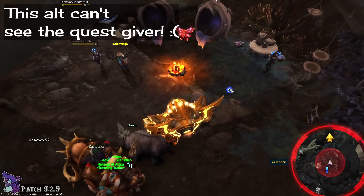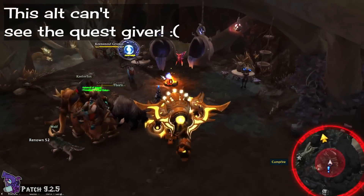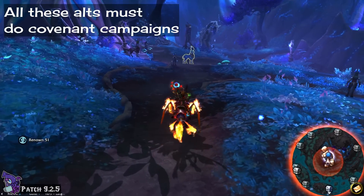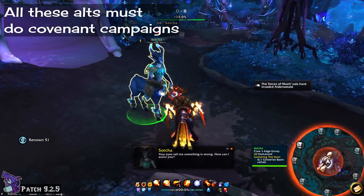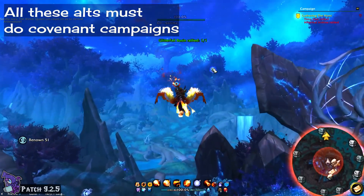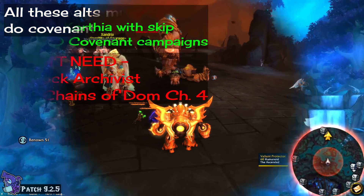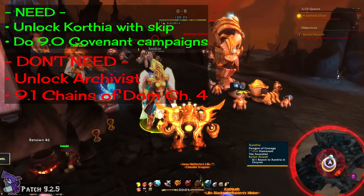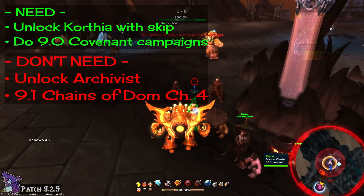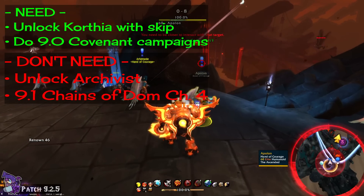There is a kicker, though — a requirement, of course, that kinda sucks. In order to do this, the alts that you have who are level 60 and can access Korthia must have also done their covenant campaigns in order to see the quest givers that offer the transmog set dailies. I know, I'm sorry. And what's more, that alt has to have completed the quest giver's corresponding covenant campaign. So if you want to see the Venthyr quest giver, you need to do the Venthyr campaign, and so on.